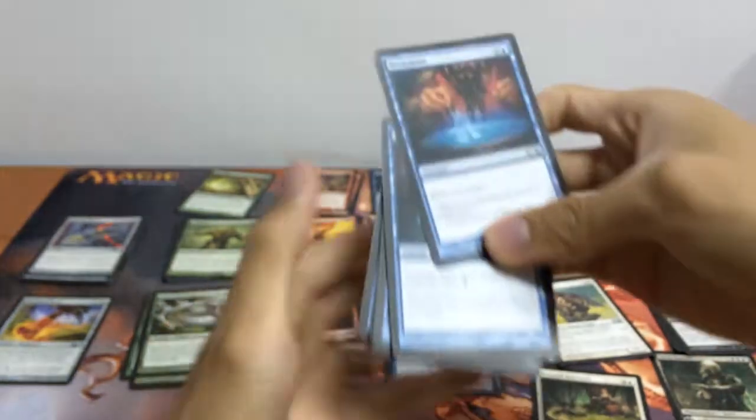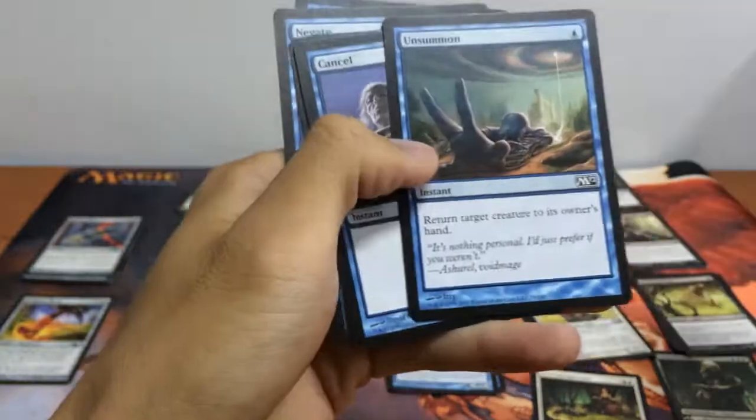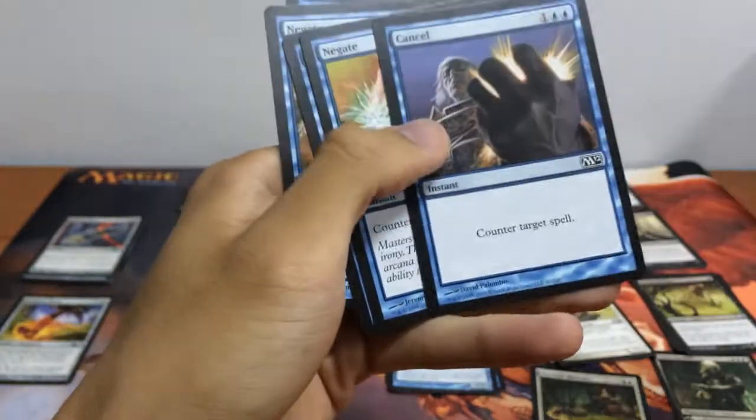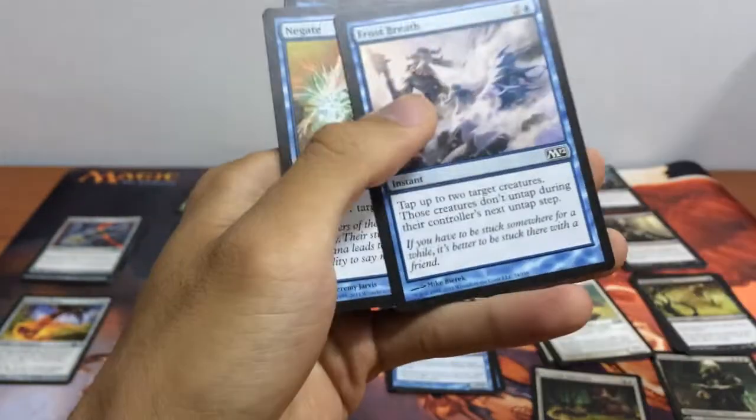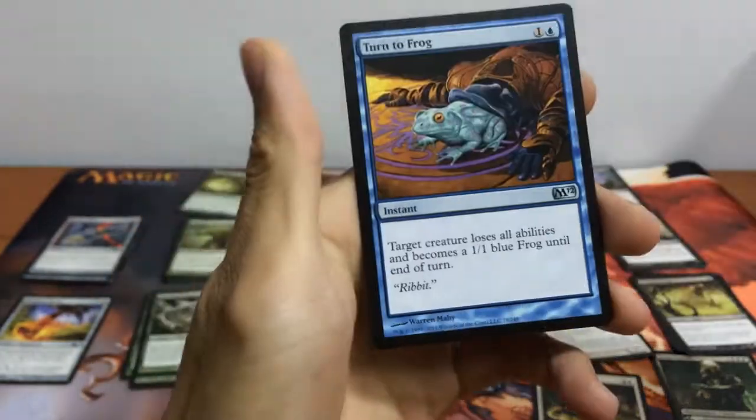For our blue spells, we have Divination, Mana Leak — an awesome card — Unsummon, Cancel, Negate, Frost Breath, another Negate, and Turn to Frog.